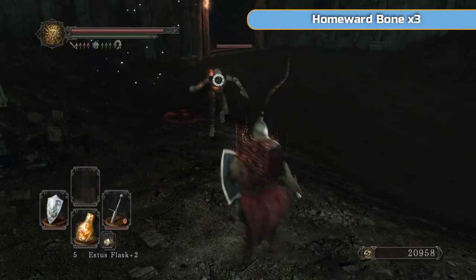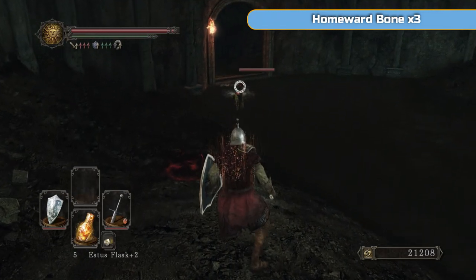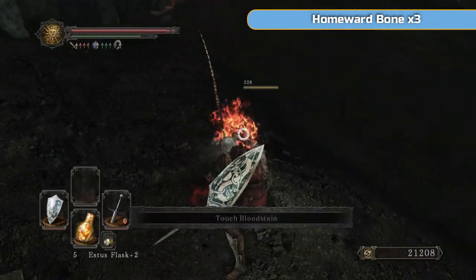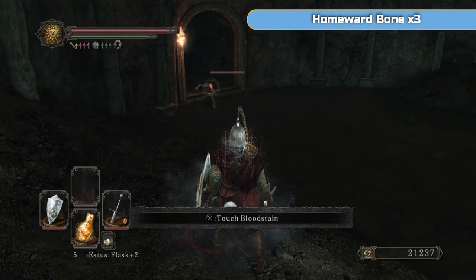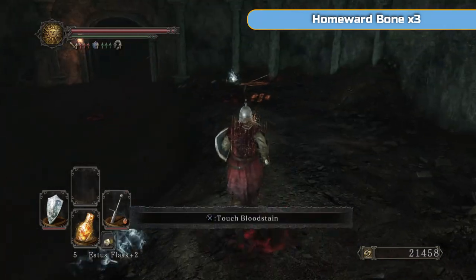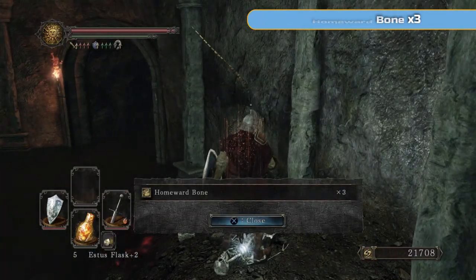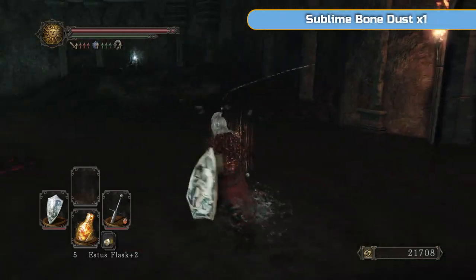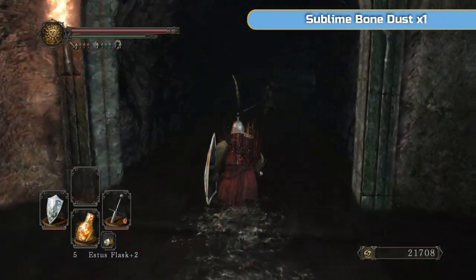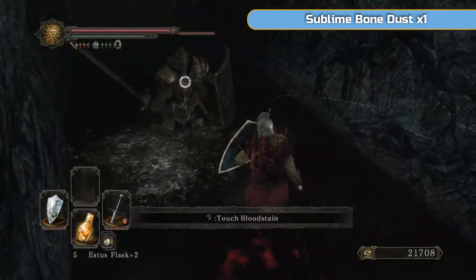Once you drop down here, with your back to the chest, look to the left hand side. Look out for these three - there's going to be three of these guys come out and these explode. They are the ones that actually explode and do damage, so definitely kill them and don't go in the water - just try and stay on land. You can take care of them easily enough - they should come one at a time. It should be easy enough.